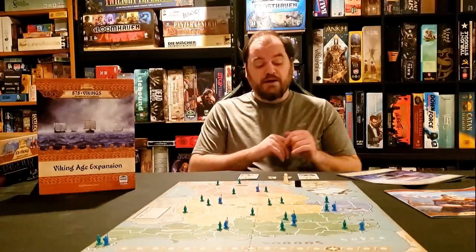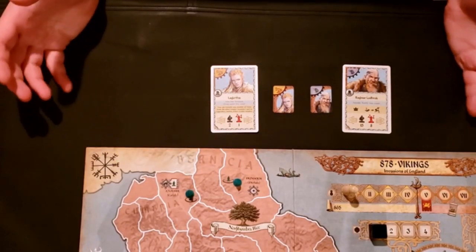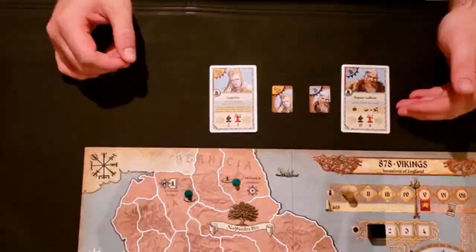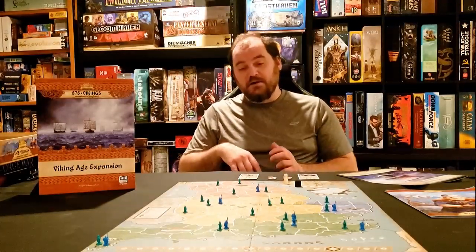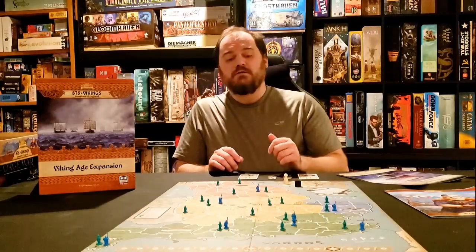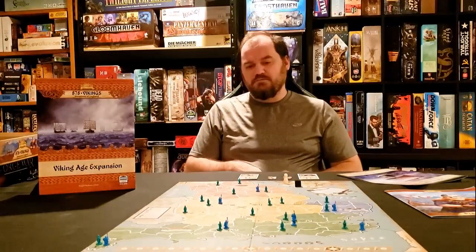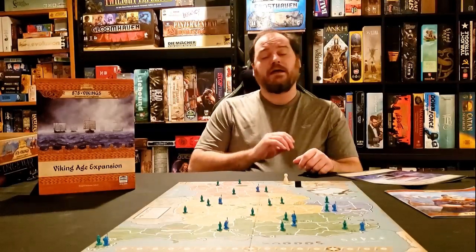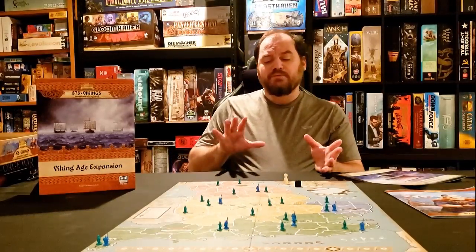Module nine gives the vikings two more leaders. Ragnar makes the English more likely to retreat. Lagertha — I may be mispronouncing that — is set aside and at any point can tag along with another viking leader, giving the vikings more mobility because they'll have two leaders on the board at once.